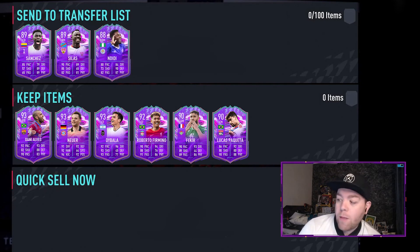Next we've got Ndidi — 88 rated with five-star skill moves. Because of the pace and passing — pace 80, passing 82 — for me it's a transfer list. Although it's got five-star skill moves and it's a Premier League CDM, it's a nice card, but at this stage of the game it's just a bit low. Get some coins back and move on.